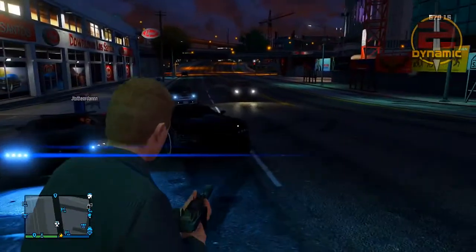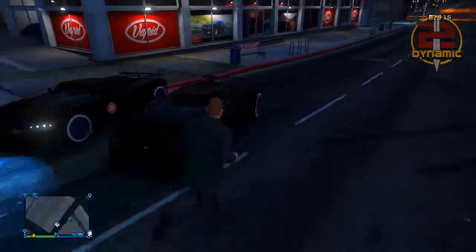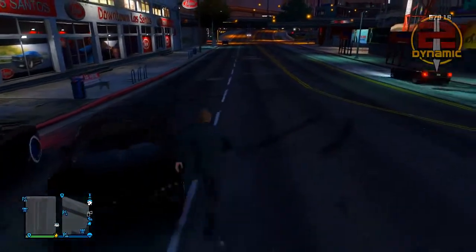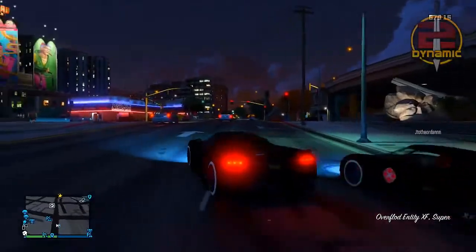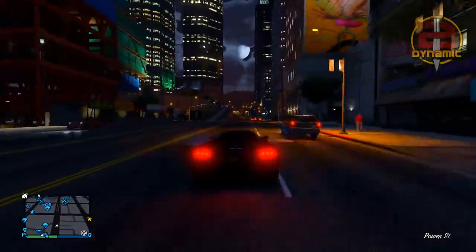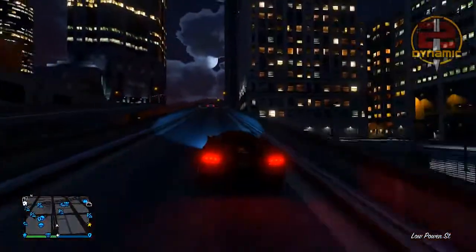What is going on guys, it's Declan here and today I'm going to be showing you guys the best way to give your personal vehicles to your friends to keep in Grand Theft Auto Online. This glitch basically enables you to copy your vehicle and then give that copy to your friend, who can then store it in their garage. This takes no longer than around three to five minutes and is definitely one of the easiest and best glitches in GTA Online currently.